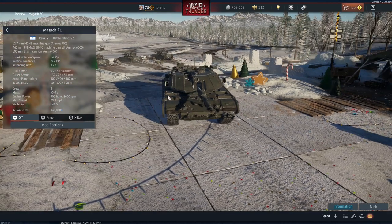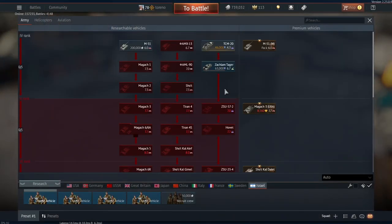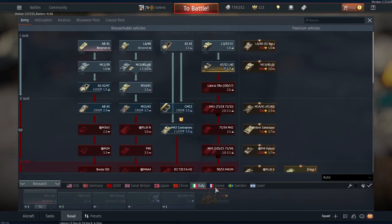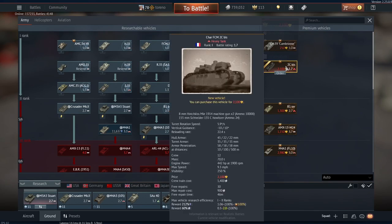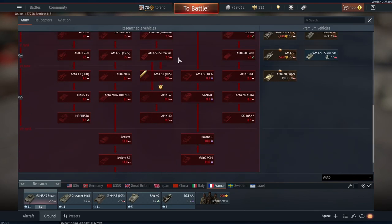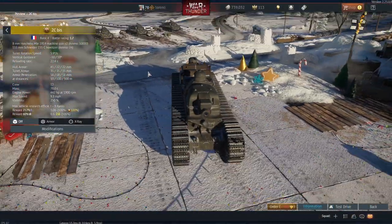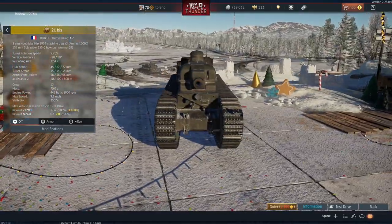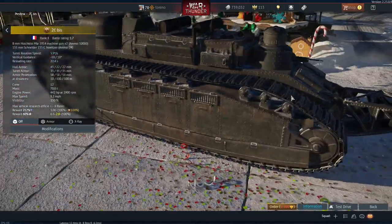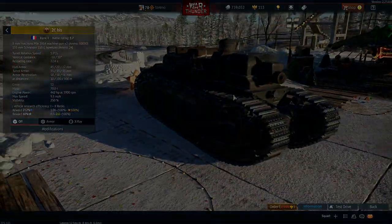That's all of the tanks coming in the Apex Predators update. Personally, the Char 2C is probably the one I'd like to use the most, though it is quite expensive at 2,100 Golden Eagles, so I'll probably hold off on getting that one for now. I don't know if these strike me as a must-have at the moment — I generally play lower tiers, and these generally seem to be high-tier vehicles — but yeah, these are a pretty good addition to War Thunder and will hopefully be a very good addition to the game in general. Anyway, that's it for today's episode. I've been Torano, and I'll see you next time.